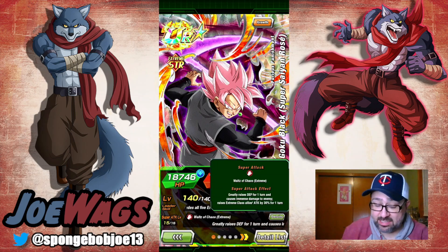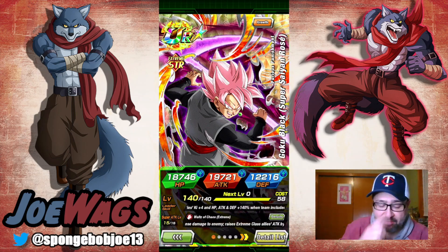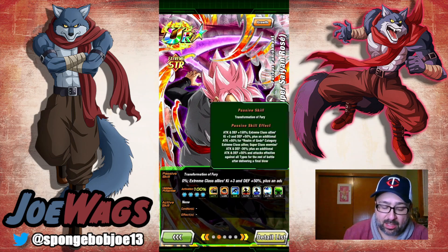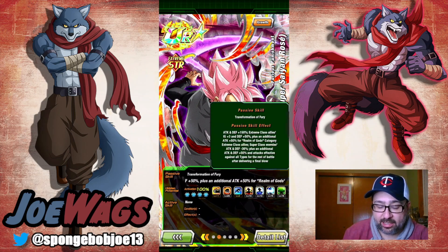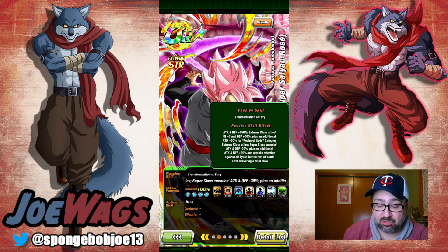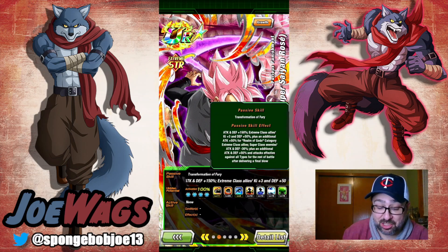His super does immense damage and raises extreme class allies' attack by 30% for one turn, so he has a nice support passive when attacking — though you need him in slot one or two for the party to benefit. His passive gives attack and defense 150% at the start of turn, and extreme class allies get attack and defense 50%. He's a very good defense support who also gives an attack buff on super, which is really good.